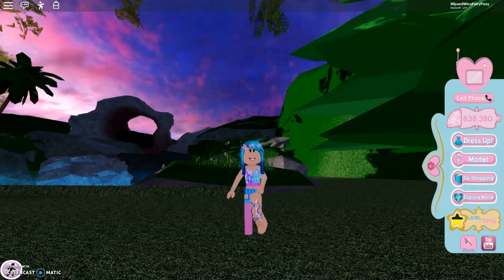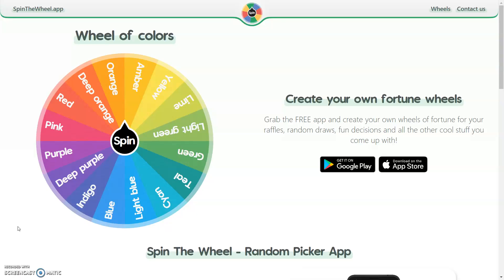Hi guys, Tiana here and today we are playing Royal High. In this video I am going to be spinning a wheel and whatever colour we land on is the colour we dress up as. This is the wheel that I found online — it's called the Wheel of Colour — and we are going to spin it and dress as that colour in Royal High.